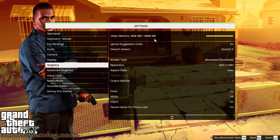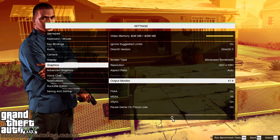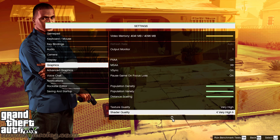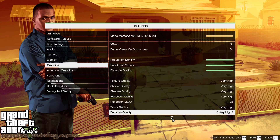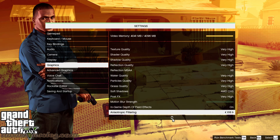4041 out of 4096 memory being used. You can see FXAA is on. MSAA is turned all the way up to x8. Population density and variety turned all the way up. Texture quality, reflection quality, reflection MSAA turned all the way up. Particle quality everything turned up. AMD CHS for the soft shadows.